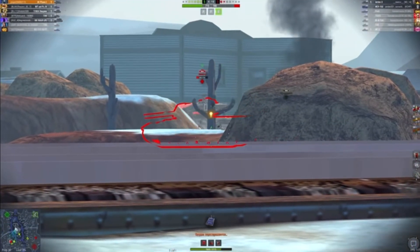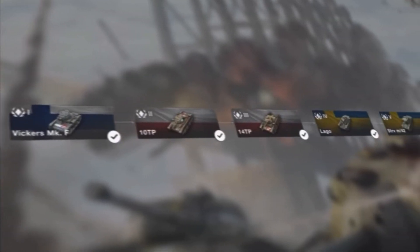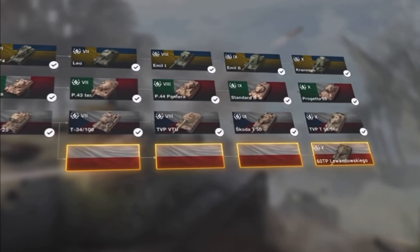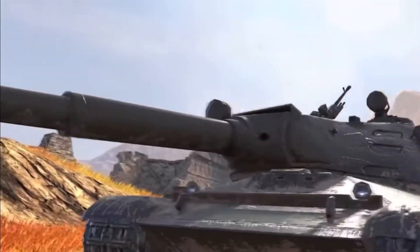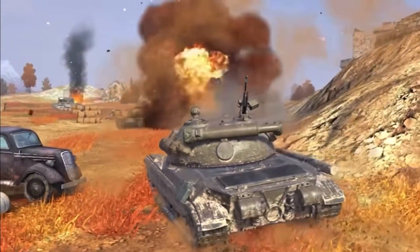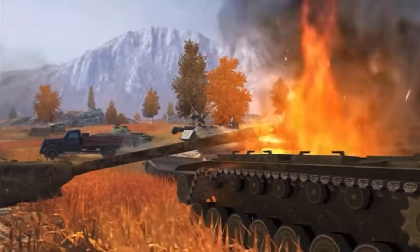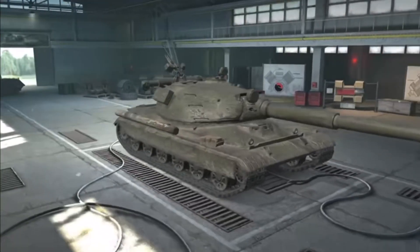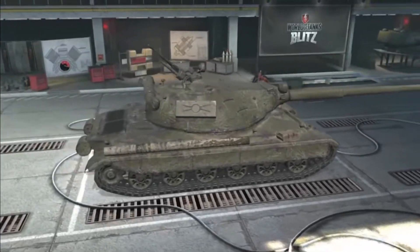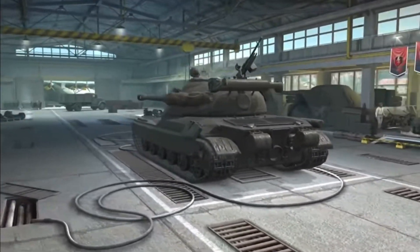From what I was understanding translating the Russian as well, the tier 7 and tier 8 don't have very good hulls — the upper glacis plate isn't as good and can be quite easily penetrated by most other heavy tanks or tank destroyers, so you want to keep that hull very well protected.